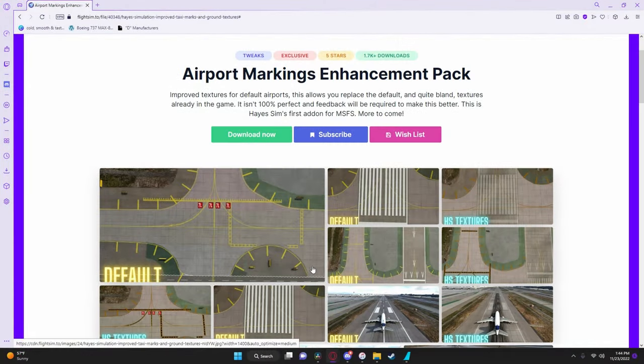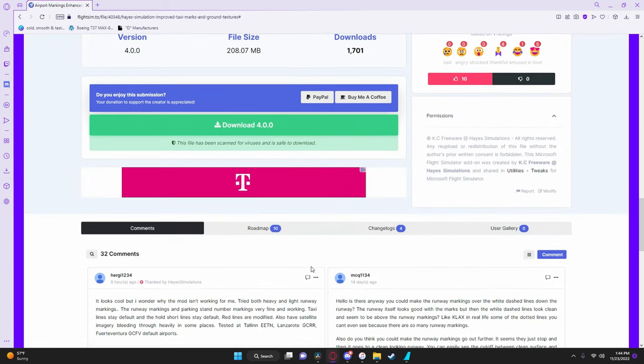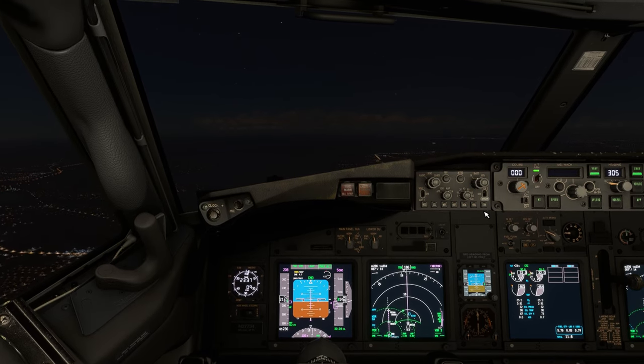The final add-on from FlightSim.to is a custom add-on of mine. This enhances the ground textures to make it look a lot more realistic. I'll put up some photos of the default version and my custom version right now.